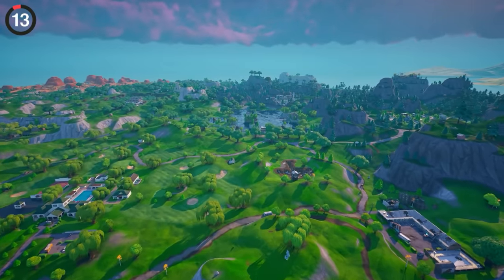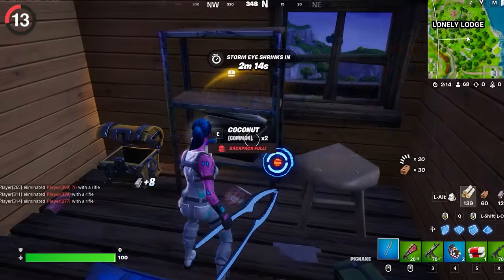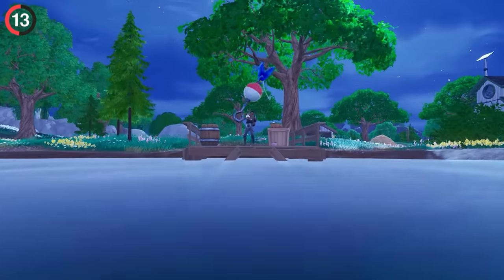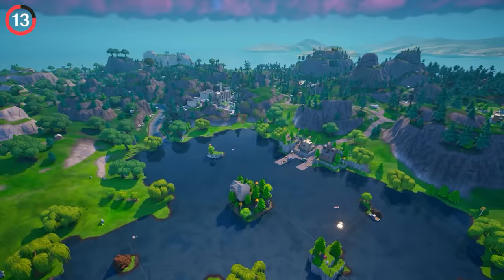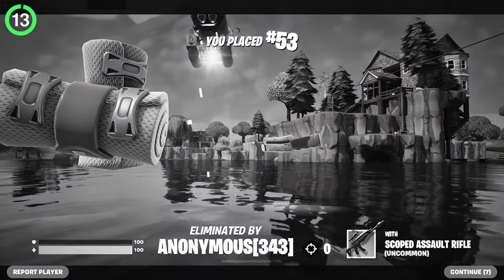You've probably been so distracted by all the new features that you forgot what's missing. For anyone who's opened an icebox this season only to be given a handful of food, it's probably because fish have been vaulted. Say goodbye to your favorite flopper, because the entire fishing mechanic is now gone for the first time since Chapter 2. It makes sense — there's only one place you could fish, and that's Loot Lake, where you'd probably get sniped in like 5 seconds.